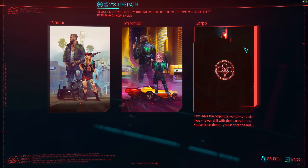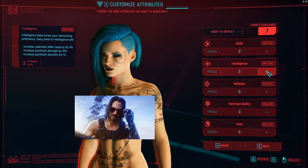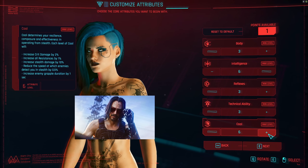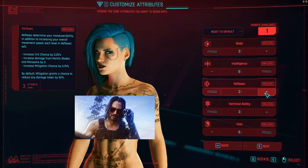After starting a new playthrough, it doesn't really matter what path you take, but you get seven attribute points. You want to distribute three points into Intelligence, three points into Cool, and that one last point doesn't really matter — you can put it wherever you want, but I myself would choose either Body or Reflexes.